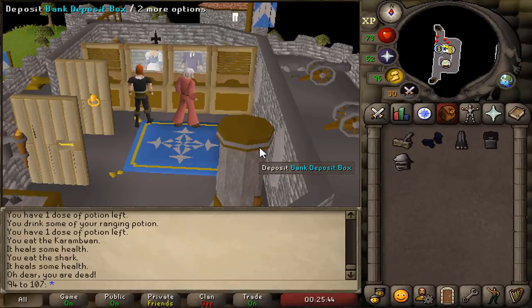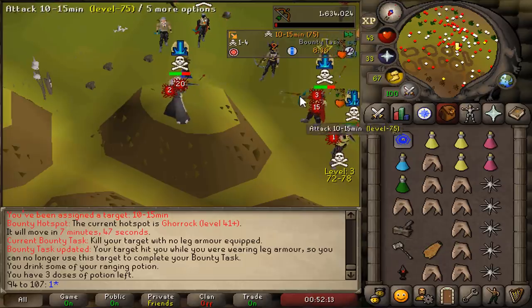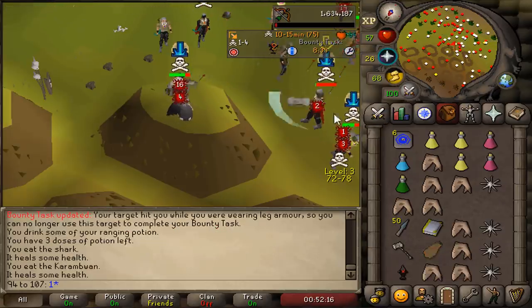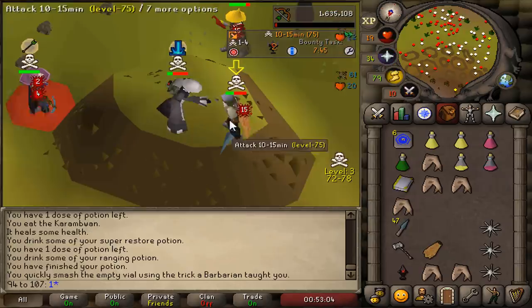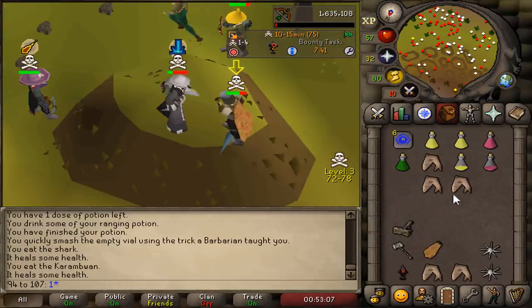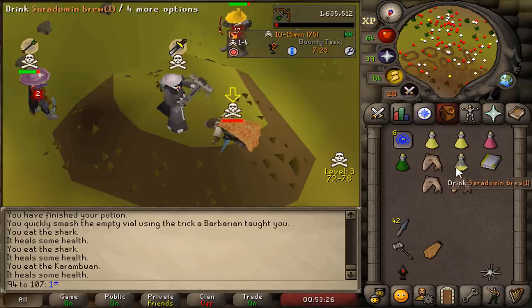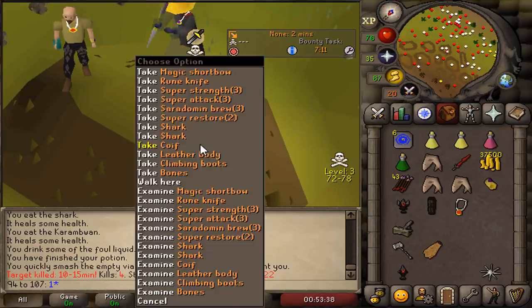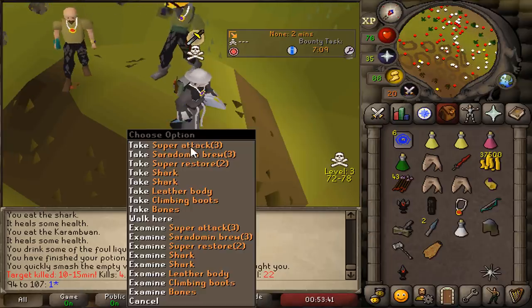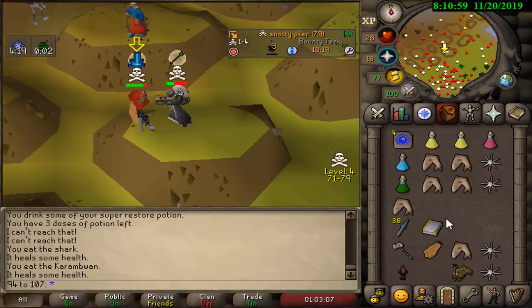I'm gonna fight a guy called '10 to 15 minutes' — is that the time it takes for him to kill me? I got a kill! I believe in you Tom. I got a dragon two-hander — I'm the best PKer in the world! You get those pures. To everyone who believed in me, I'm gonna pay you back. 186k PKed — I'll give you a 10% split!